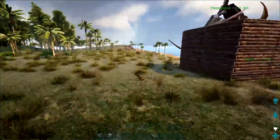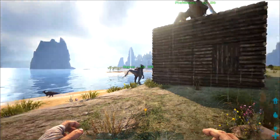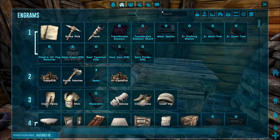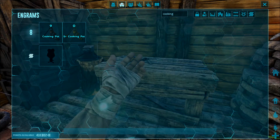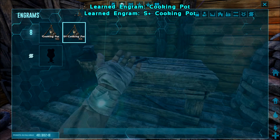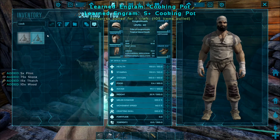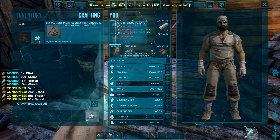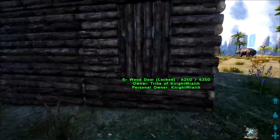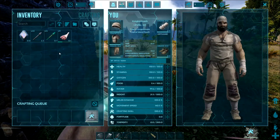So in this episode, I think what we're going to do is start getting some more resources. I'm going to take a look at something I don't usually make this early on — making a cooking pot, specifically the S-Plus cooking pot. The S-Plus cooking pot will show me the recipes and what it takes to make certain things, and I'm going to be looking at some food.